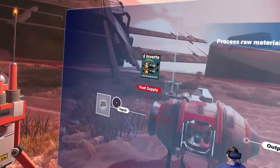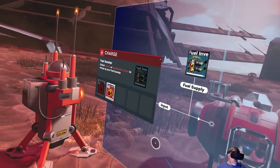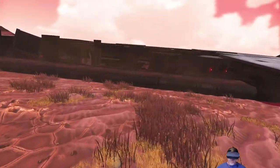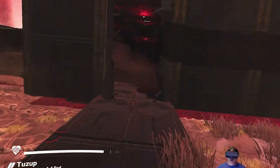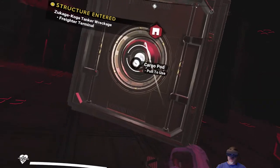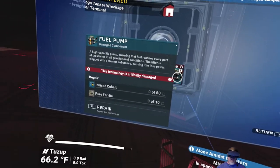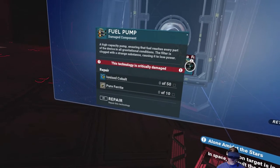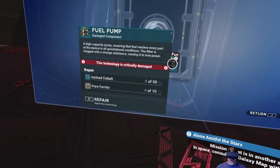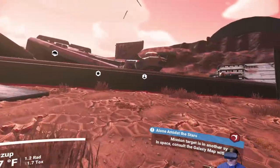Let's set it down and load it up with some carbon. We need pure ferrite. Let's go take a look and see how many we need, because usually all these containers are the same at each site. We need 10 pure ferrite - okay, so we don't need very many. There's usually five or six of these, so let's assume six. We're going to need 300 ionized cobalt and 60 pure ferrite. We can do that, not a problem.